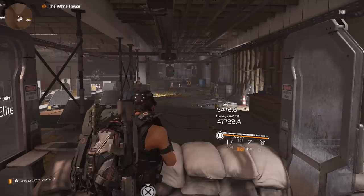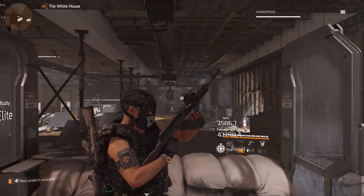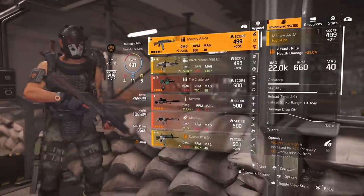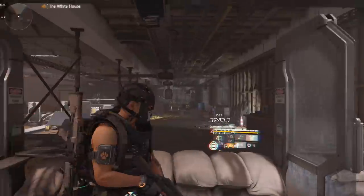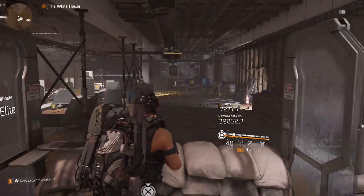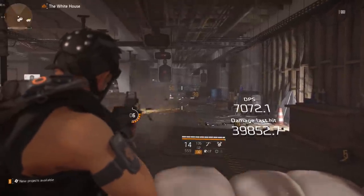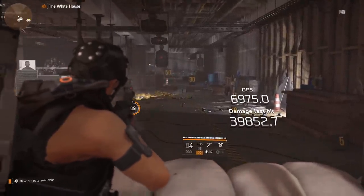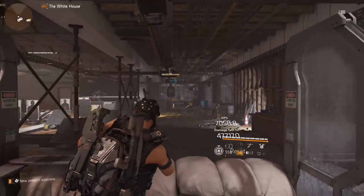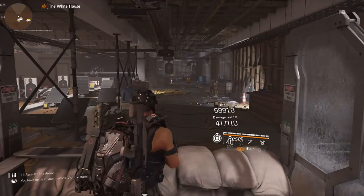Now I'm going to use the AK that had the same base damage before I put Measured on it. That one has Optimus — a talent a lot of you might be using. The first bullet on Optimus with the AK does 39.8k, and the last bullet gives me 47.7k, since weapon damage increases the more bullets you shoot.